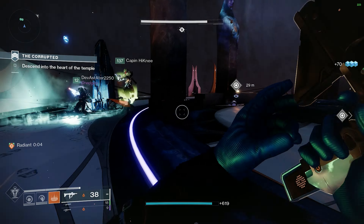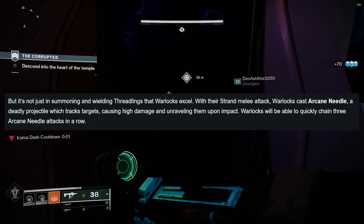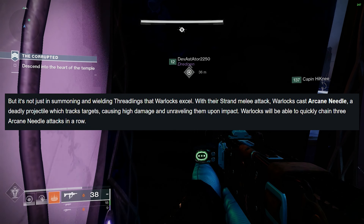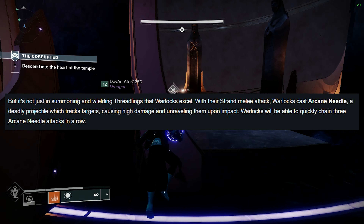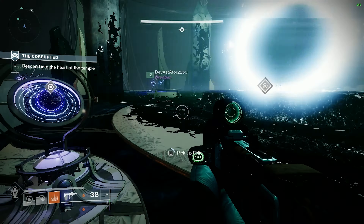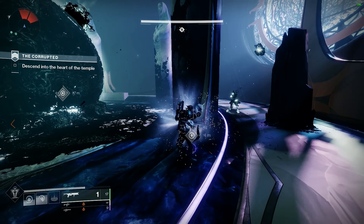As stated in the Bungie article Inside Strand, Warlocks have access to their new melee ability Arcane Needle, which is a deadly projectile that tracks targets, causing high damage and unraveling them upon impact. Warlocks will be able to quickly chain 3 Arcane Needle attacks in a row. So right away, you can see that Warlocks have 3 separate powered melee attacks, and all of them unravel enemies.